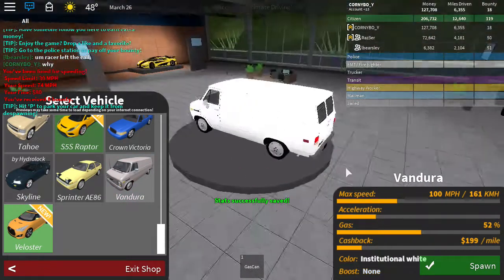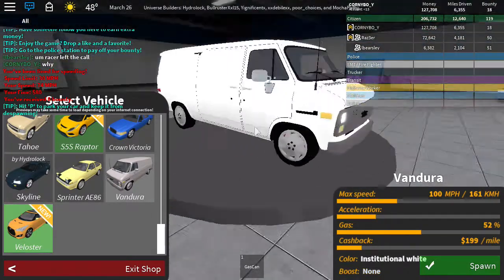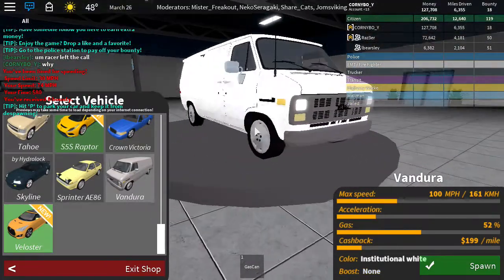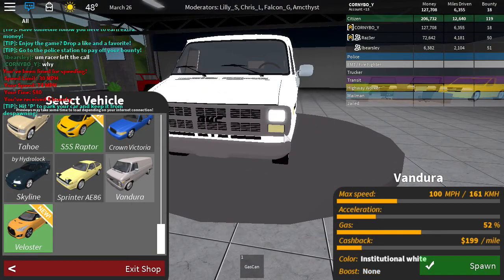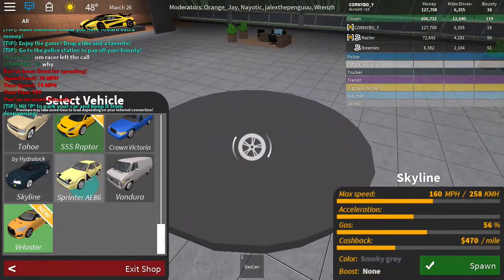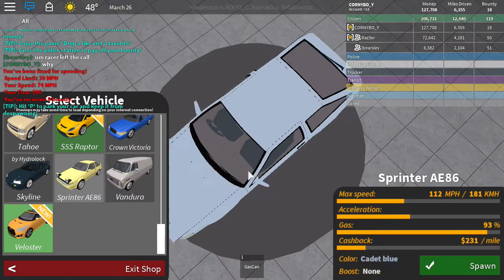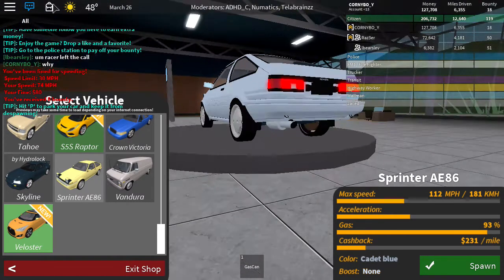Here's the van. It's a lot more old-fashioned now. And yeah, this is the van. I like it, in my opinion. And over here we got the Skyline, which looks sick! And the Toyota Sprinter AE86. I like it, it's okay.